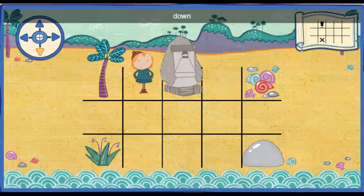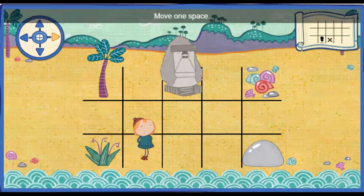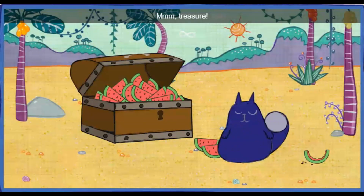Move two spaces down. One. Two. You did it! That's the right spot. Oh, you counted just right. Move one space closer to the giant rock. One. You did it! That's the right spot. Oh, you counted just right. Mmm! Treasure!